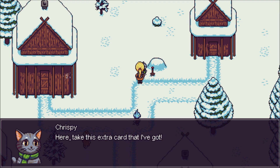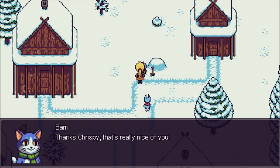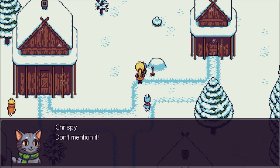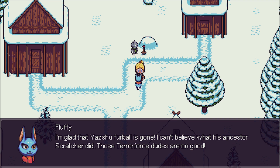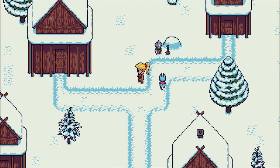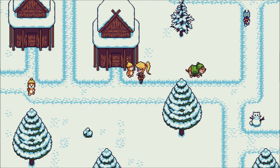We got a booby card from Crispy who says it fell out of the pocket of a soldier. That's a new piece of dialogue because we killed the boss Yasu in the last video. An NPC mentions they're glad Yasu burrball is gone and can't believe what his ancestor Scratcher did — those Terra Force dudes are no good. So maybe it's actually worth talking to these guys again because they have new dialogue.